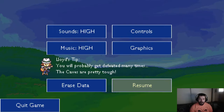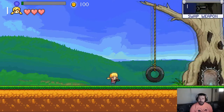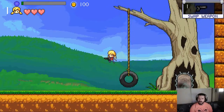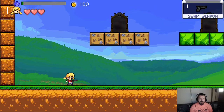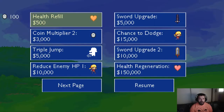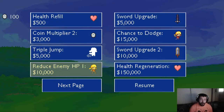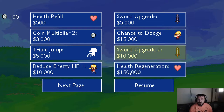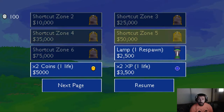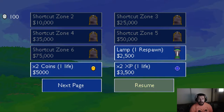Anyway, this is a roguelike simulator along the lines of — there's a couple of roguelikes — it's a platformer roguelike. Let me talk to this guy again. Health refill, 500 coin manipulation, triple jump, reducing HP, health regen, chance to dodge, sword upgrade — wow, sort of looks pretty badass. Upgrade three shortcut.